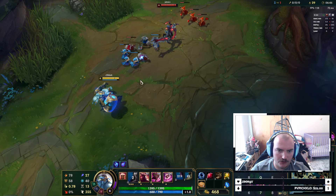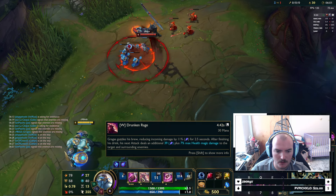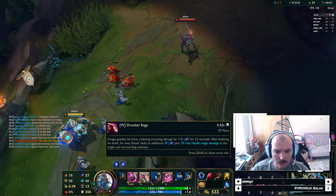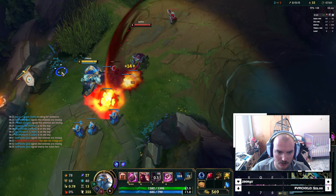His W gives some damage reduction - reduces damage by 11%. And then my next attack does bonus damage and also has a little bit of an AoE in it.